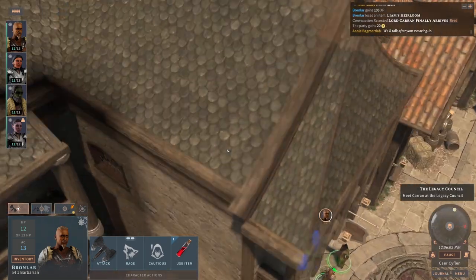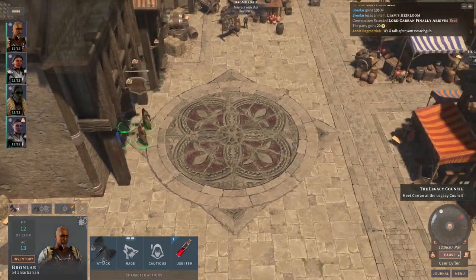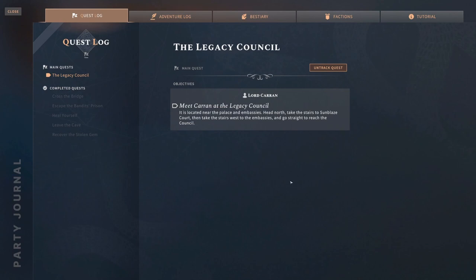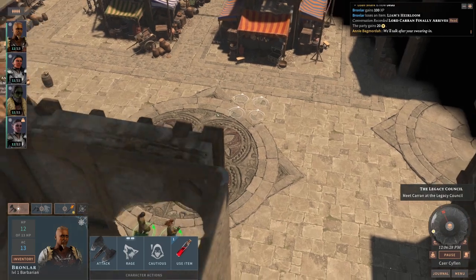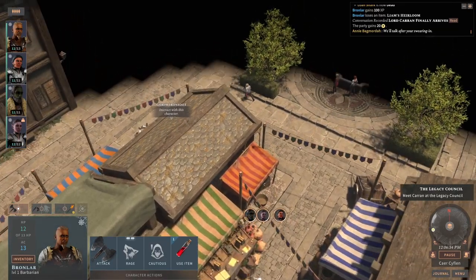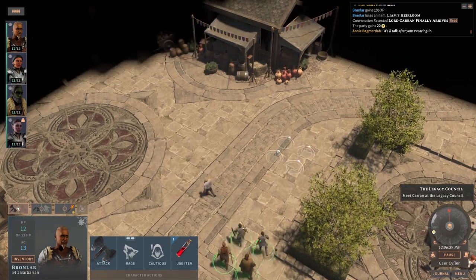This is the tavern. I don't know if I'm supposed to go back in here. What is this blip on the map? Let's have a look at our journal. Meet Kairan at the Legacy Council — it is located near the Palace and Embassies. Head north, take the stairs to Sunblaze Court, then take the stairs west to the Embassies. Go straight to reach the council. Head north — I can do that. Love the environmental design in this game, even for towns and stuff.